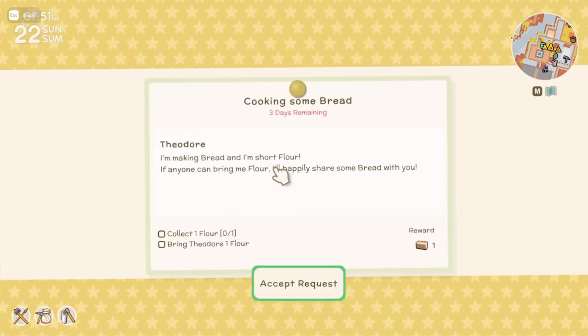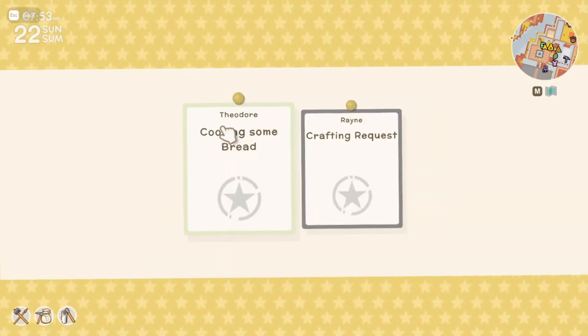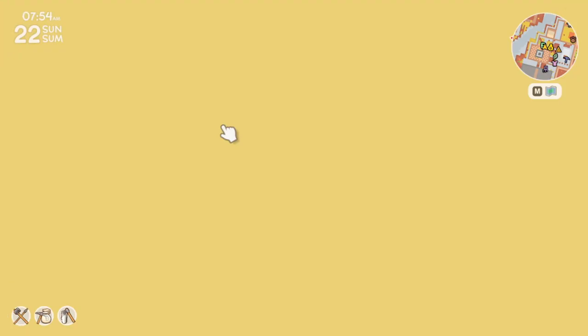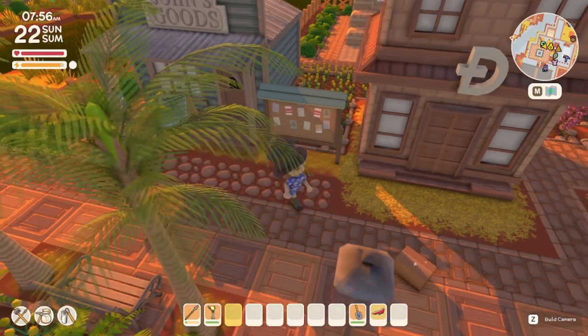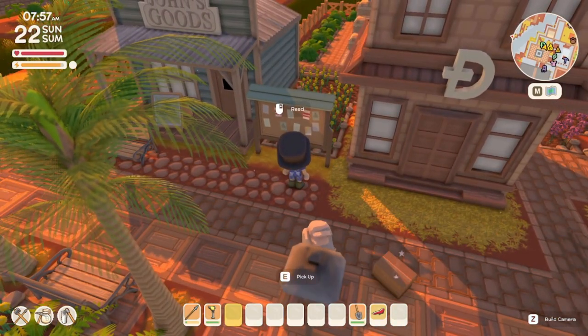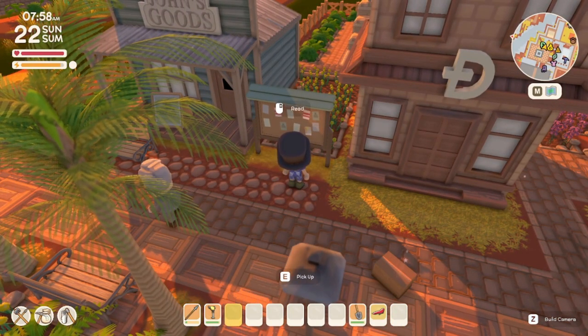Another great thing to cover is the town board. Doing town board missions will give you additional quarter-pieces of heart into level-ups with different NPCs. Make sure to do these, especially if you need to power-level certain NPCs — it's a great way to get a jump on that.